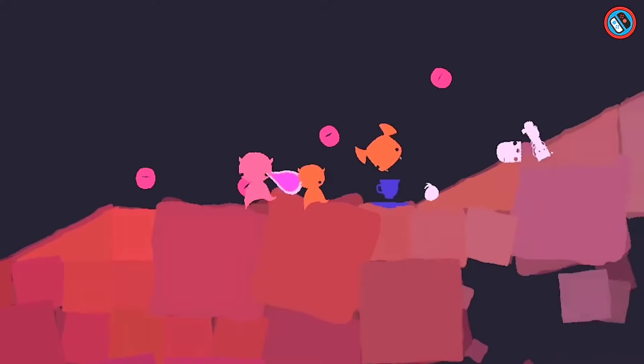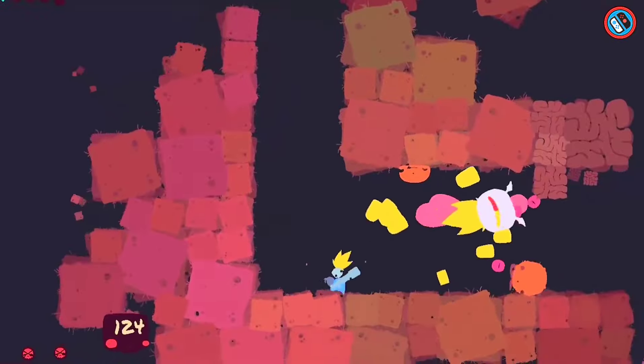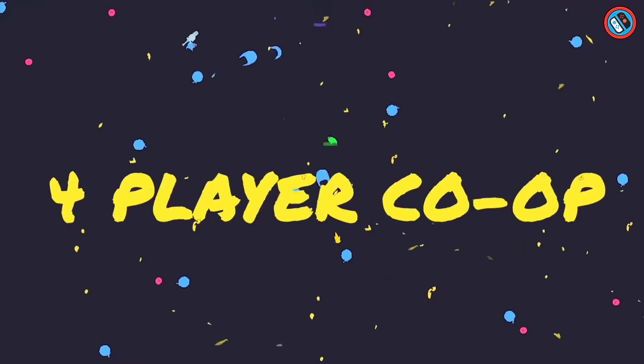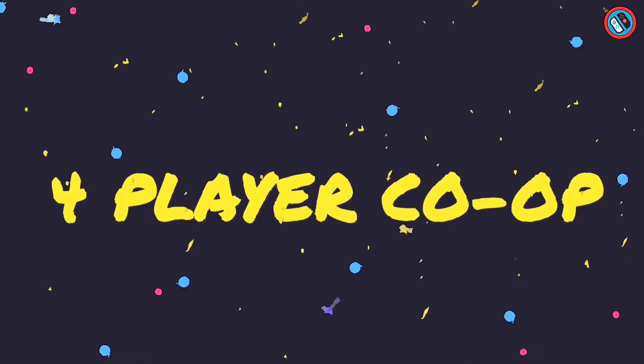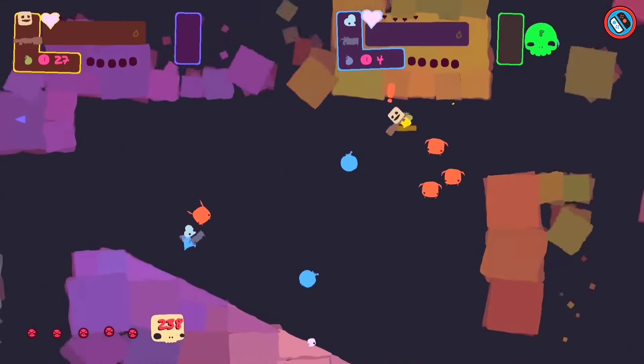Intense shooter action, exploring randomly generated levels, navigating through a complex level structure, using numerous heads, weaponry and upgrades, and finding secrets are all key aspects. A party co-op mode allows players to go on a mind-bending adventure together.